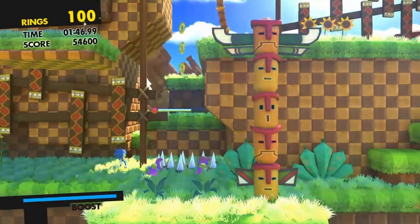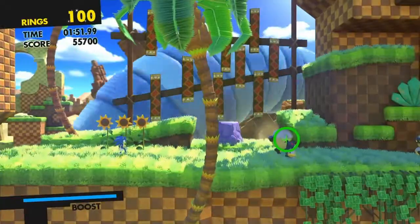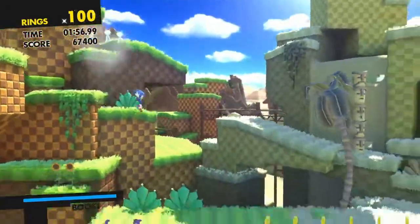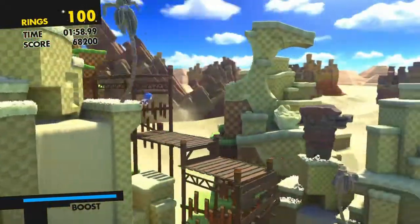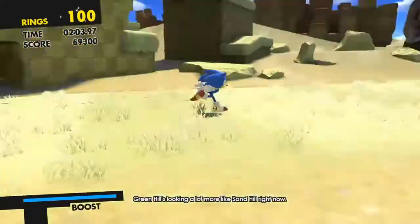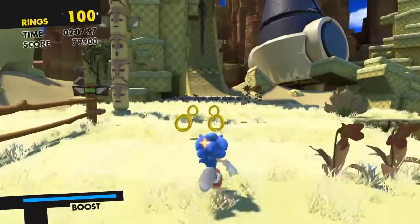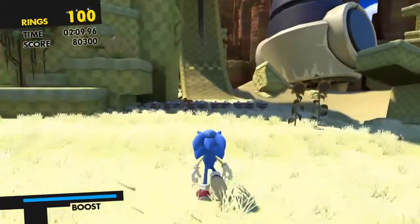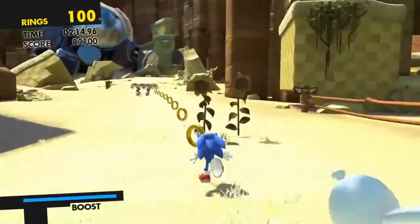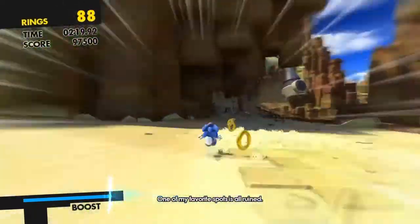See that little stick thing on the ground? Jump on it and you get another Wisp Capsule and boost. There's sand everywhere — Green Hills is looking a lot more like Sand Hill right now. The max coins you can get is 100, and even if you do get 100 you can still collect extra coins and it adds to your score. Thanks Eggman, favorite spots are all ruined.